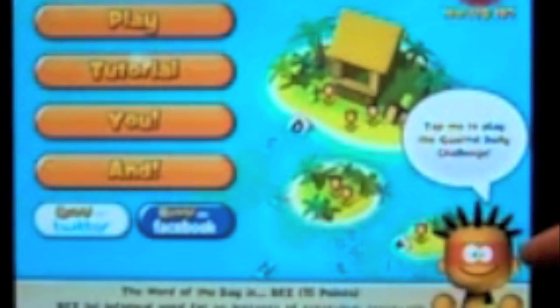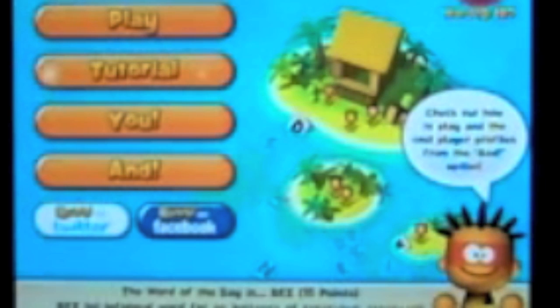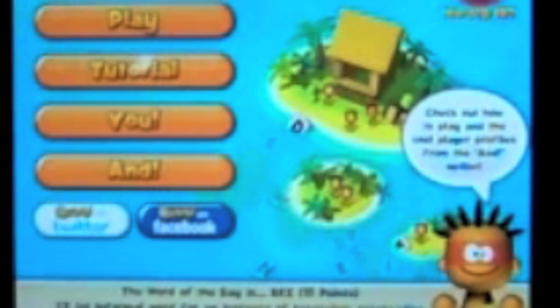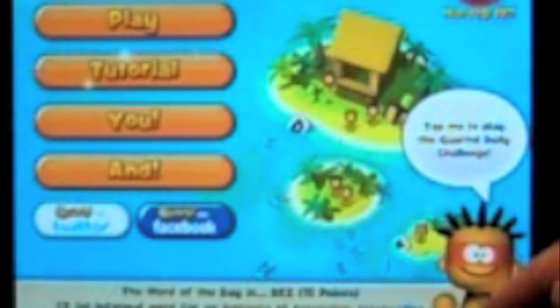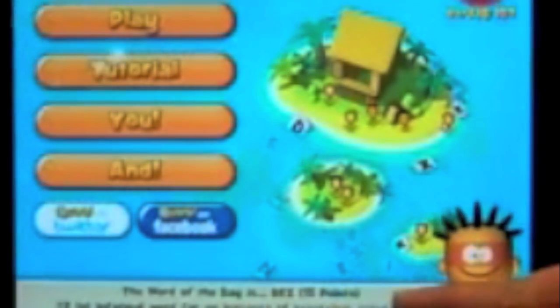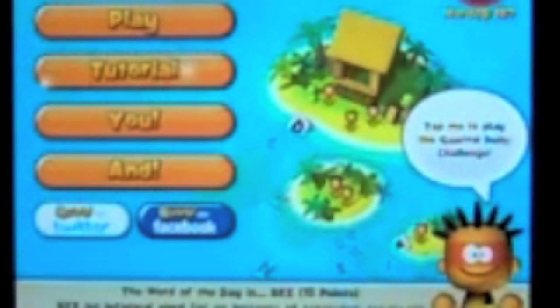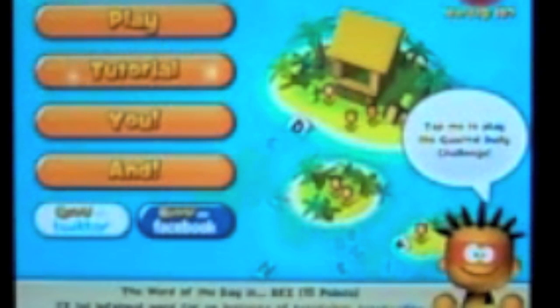And then you'll see the little caveman dancing down here. If you tap him, there's a daily challenge, so every day you can go in and do different games by tapping on him. And being it is a word game — and that's not for everyone — it does give you a word of the day, which in this case is 'Rez,' R-E-Z. It tells you how many points that would be worth if you played it — 15 — and it even scrolls the definition down there. So if word games aren't your thing, you'll actually learn something, build your vocabulary, and it can make you a better player.